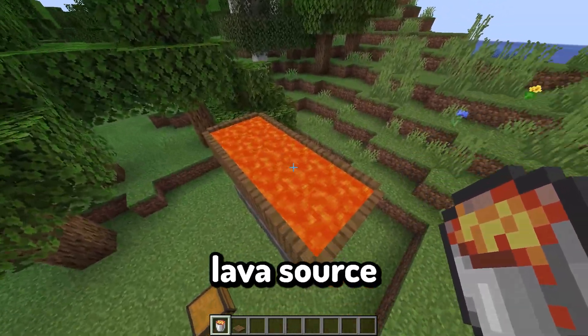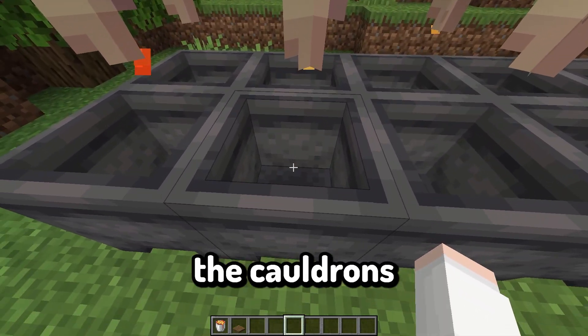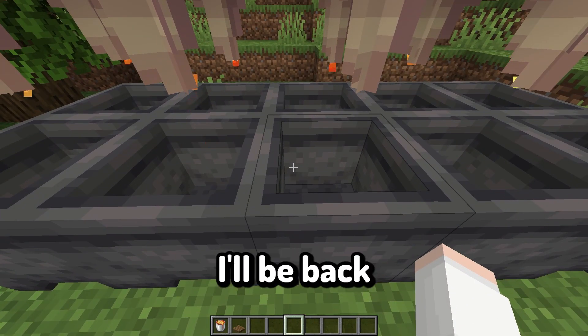I recommend always putting a lava source block in this area, and what you do is allow it to drip down into the cauldrons until they fill up. I'll be back when they are full.